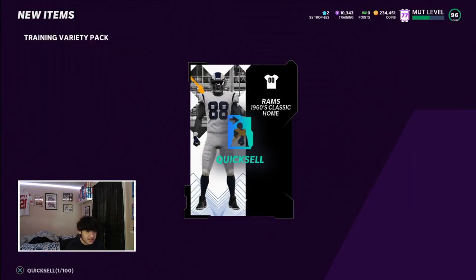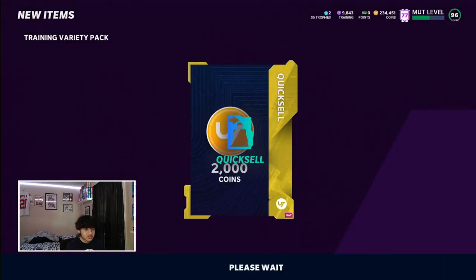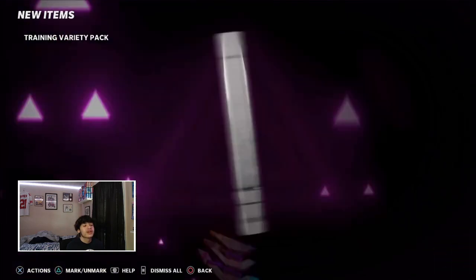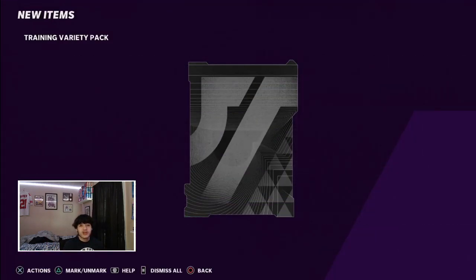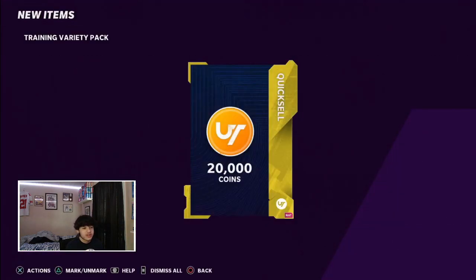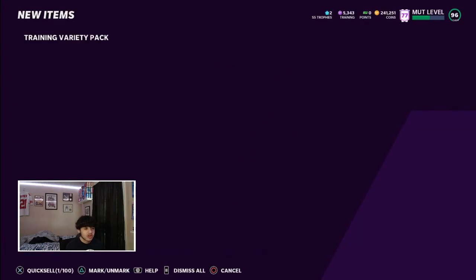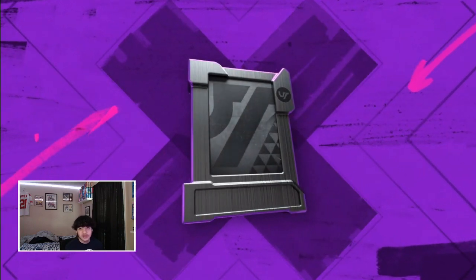Rams jerseys — don't like to see that. We're at like 10-11k training. If we don't pull a big card I'm just gonna stop. 2,000 coins — yeah, I'm gonna go through all the training and call it. Disappointed in myself — I can't pull fire. What are your guys' recommendations on how to pull fire in Madden? Let me know in the comments — anything you do that helps. I might make a video using your guys' comments.